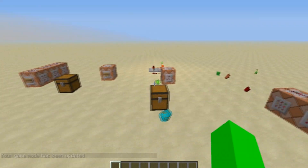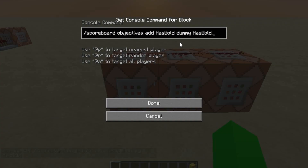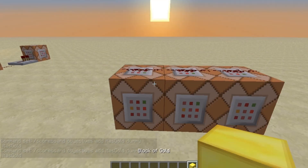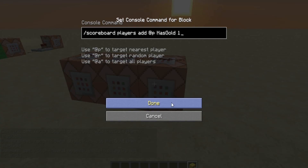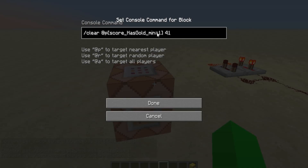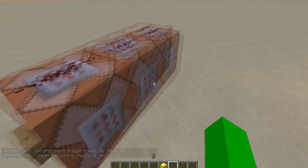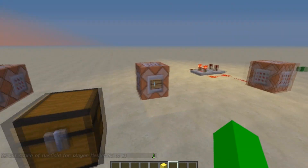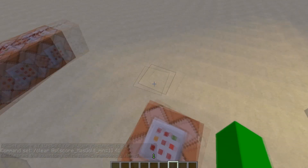This last one is a scoreboard 'add has gold' — if you want to detect whether a player has a specific item. You can use any item you'd like. You set the display to the list, add the player, and make sure their score is one. When you execute this command, it tests true if they have the item. If they don't have the item, it won't do anything — it'll just say it didn't remove any items. I'll set myself up for this and make sure I only have one gold so it doesn't take both.